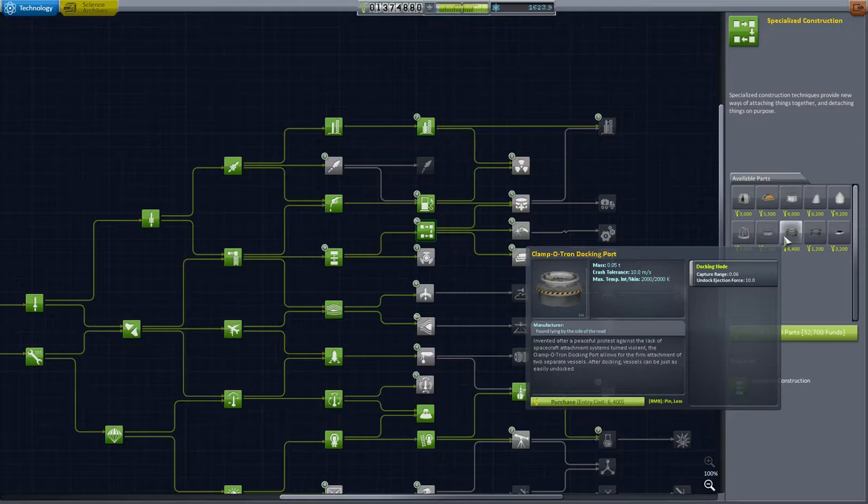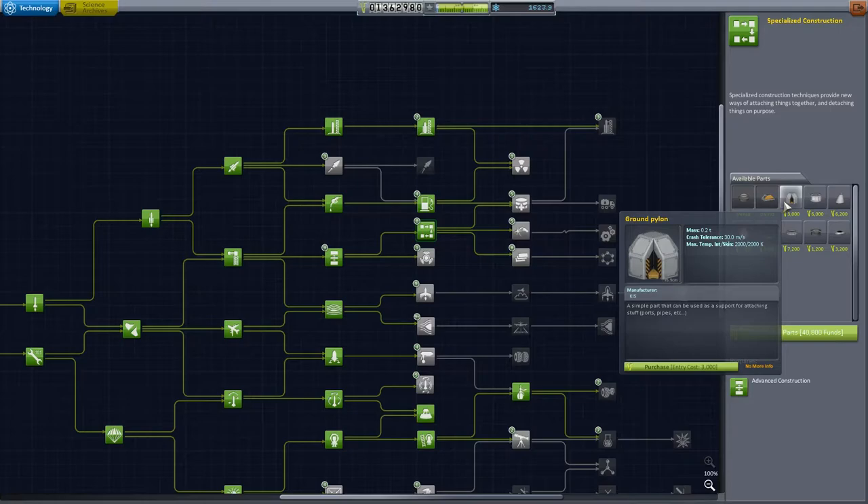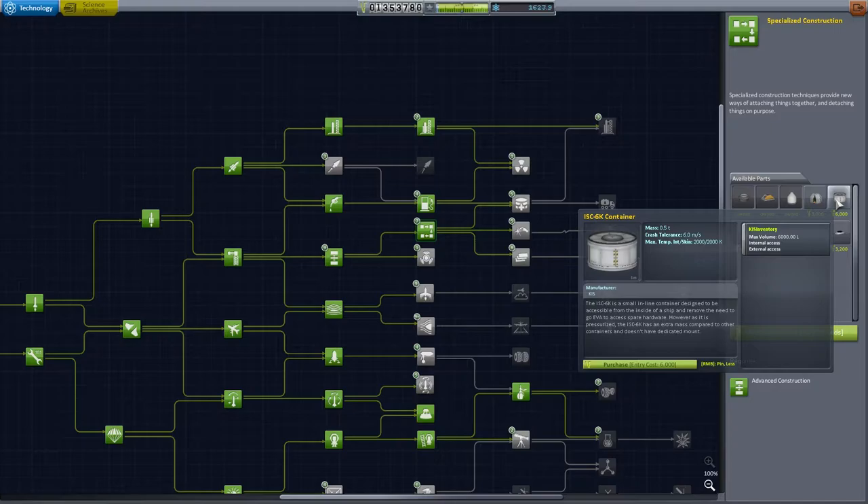We're not going to go for the claw just yet. I want to get specialized construction so we can have docking ports. The portable strut is going to be very useful — it will allow us to strut up multiple different vehicles. We can have the Mark III plane parts for example, have a cargo bay and have a vehicle inside that is secured. It's going to have to be a small vehicle though, but it's going to be something.